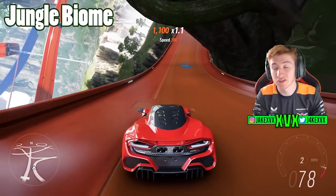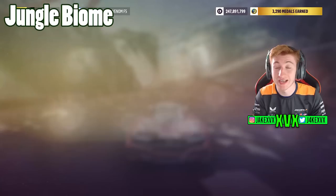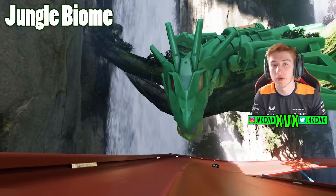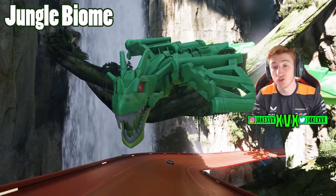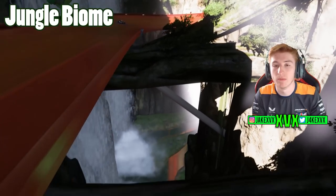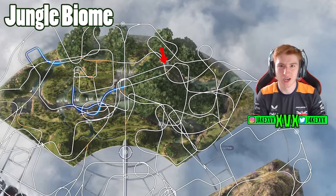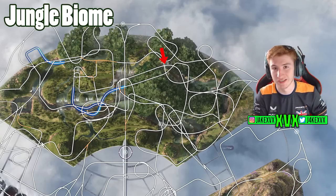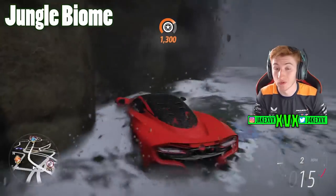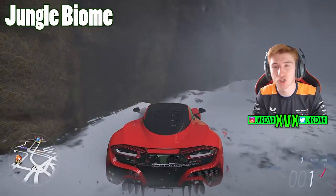In each biome — the jungle, the mountain, and the icy one — there is a dragon. You will need this dragon for landmark purposes and for some challenges as well. The jungle dragon is actually in one of the big ravines; you'll find it hovering above the track deep in one of the ravines. You can actually get into the waterfalls and down into the water — I'm surprised this wasn't out of bounds, but you can drive in a lot of places you wouldn't expect.